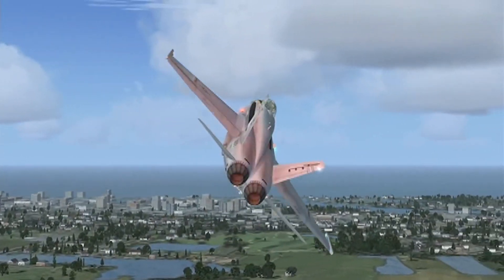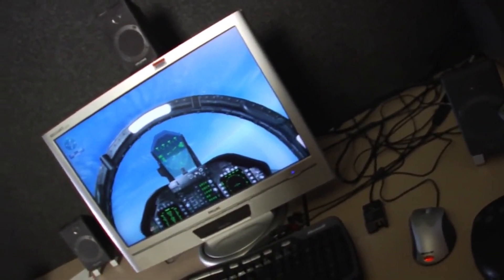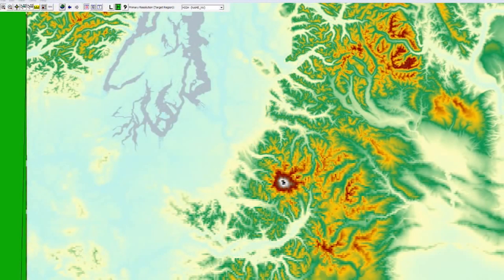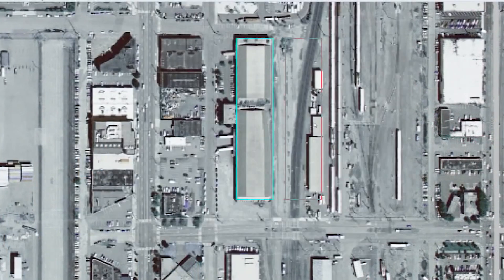When Flight Simulator 10 was released, customers and partners asked to use its technology to build real-world simulations for training products. Microsoft ESP was a simulation development platform created out of FSX by the ACES team, offering a platform attractive to companies building training programs for aviation and defense. After the ACES studio was disbanded, the ESP platform was licensed to Lockheed Martin in the early 2010s, creating the P3D platform — also known as Prepar3D — which was still cryptic in its first few versions. As with ESP, Prepar3D was marketed to commercial customers, far from being an entertainment product like FSX.